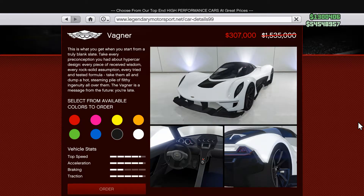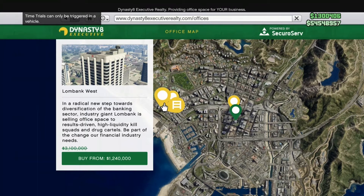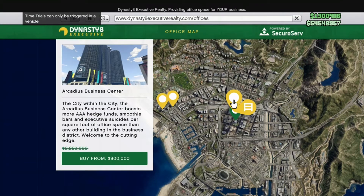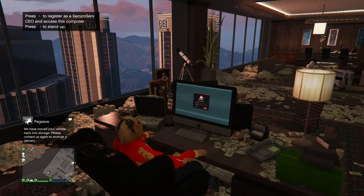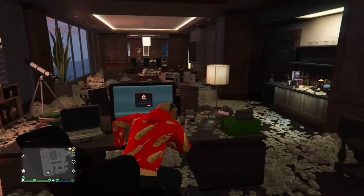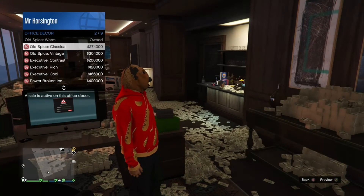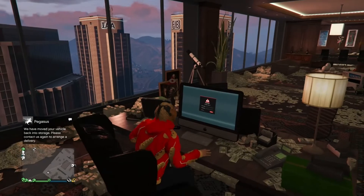For your CEO offices, go into Dynasty 8 and you can see all of these offices are 60% off. That one right there for 400,000 is a steal. This allows you to be a CEO, which gives you special abilities — you can spawn a helicopter right by you. They're required for a lot of things, like having the submarine. The interiors for these offices are also all discounted this week.